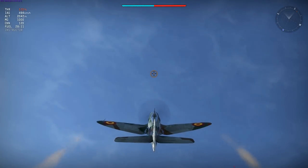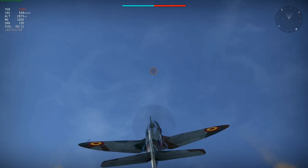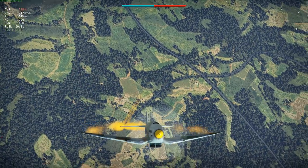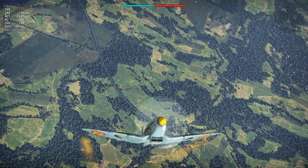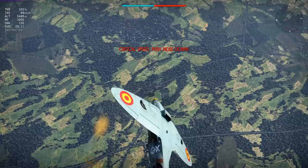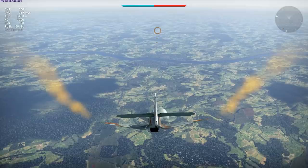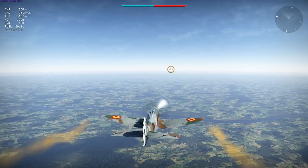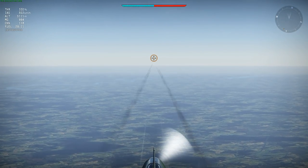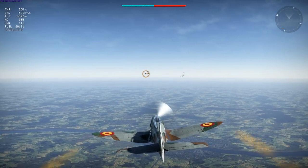Lifting up into a zoom climb to see how well it retains energy out of the dive. I started this climb at 1,360m and recovered perhaps 1,800m of altitude — certainly enough to make this a decent boom-and-zoom plane, especially for a Tier 1. One last thing: the recoil. The nose really wants to drop as you fire, which is something to keep in mind with your aiming.